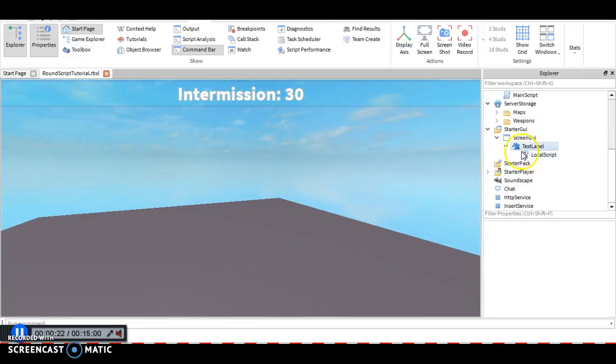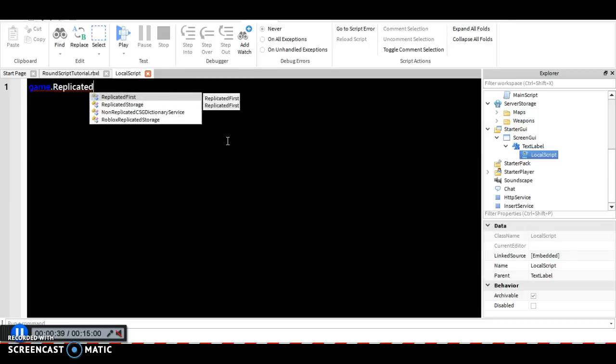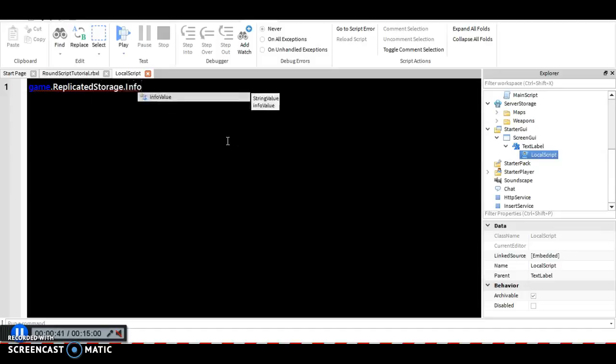Go ahead and navigate to your local script which is inside your StarterGUI, then ScreenGUI, then your TextLabel, and then you should see LogoScript right there. We're going to define the variables that we're going to use. Start with the info value: game.ReplicatedStorage.infoValue.